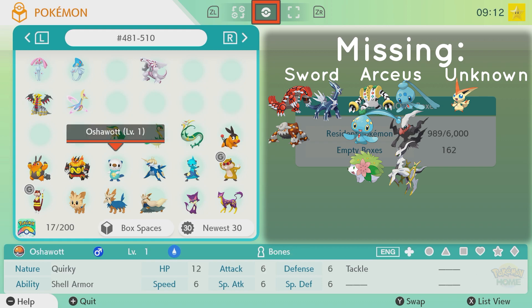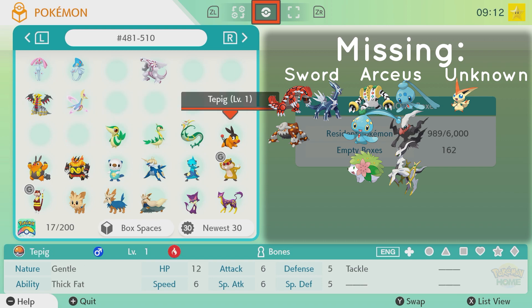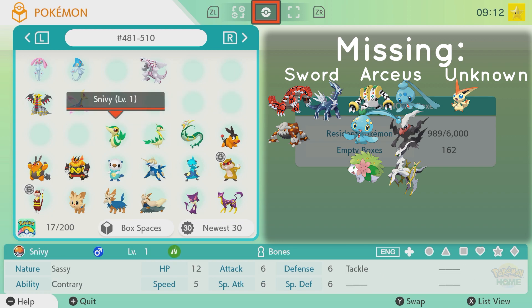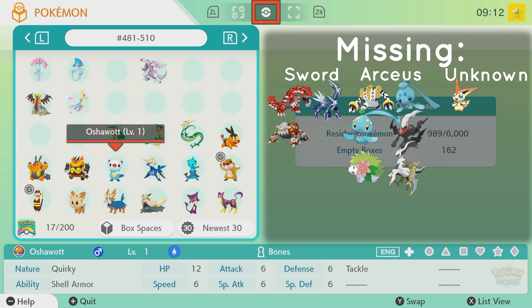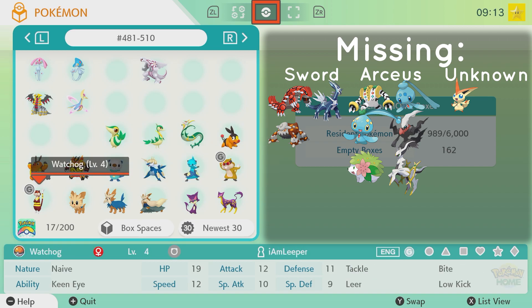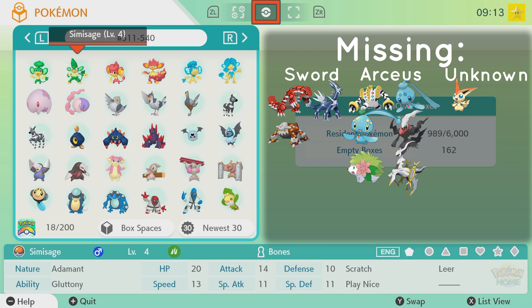I was able to get Snivy, Tepig, and Oshawott — actually it was in Black; you had to complete Black and bring up a starter. There is so much work to get these Pokemon, but I ended up just breeding them in Pokemon Ultra Sun. Luckily I have two 3DSs, so it made it a little bit easier, but still a lot of work. I also didn't get Patrat or Watchog to replace the Go ones. I was able to get the Pan Sages — the Pans and the Simis right here.